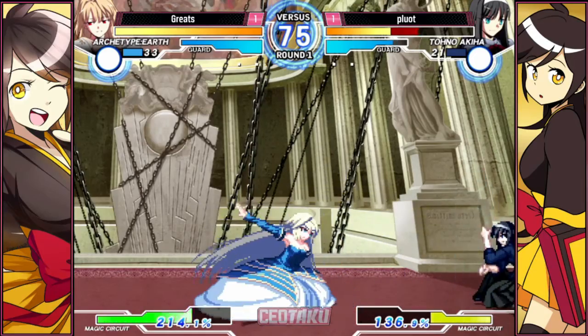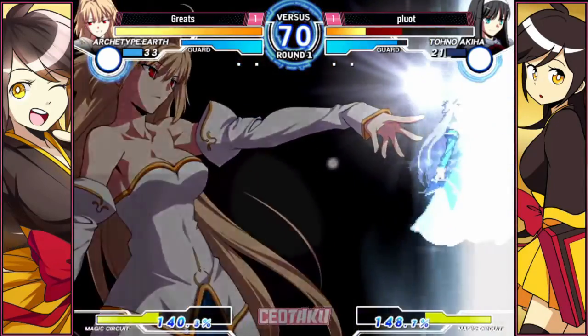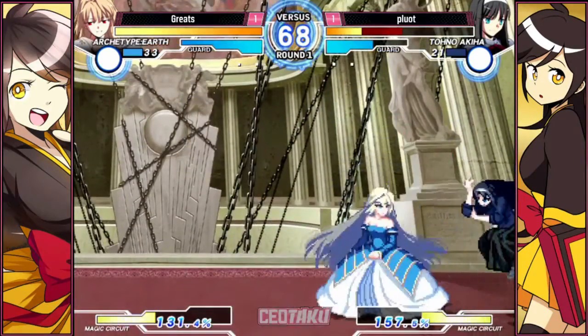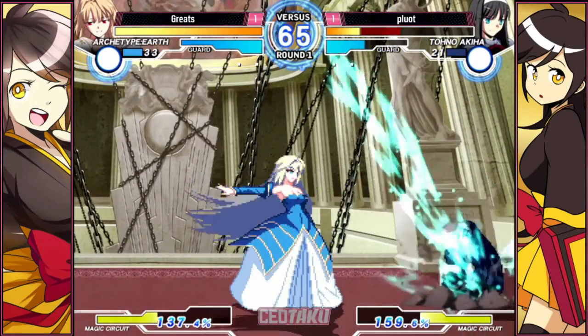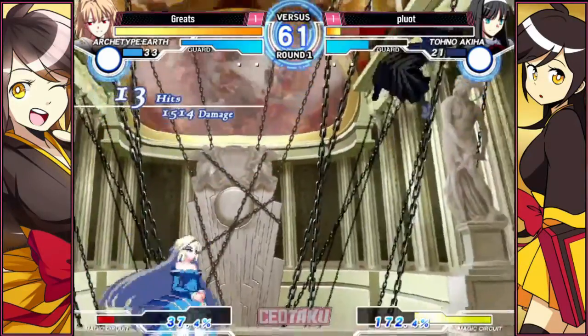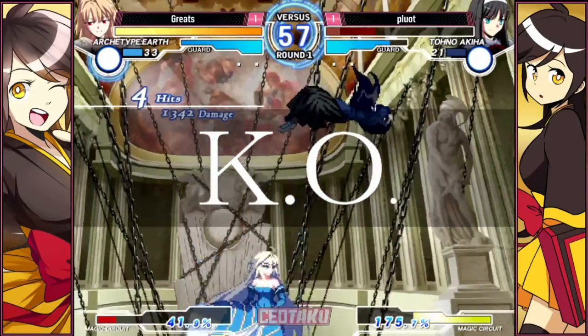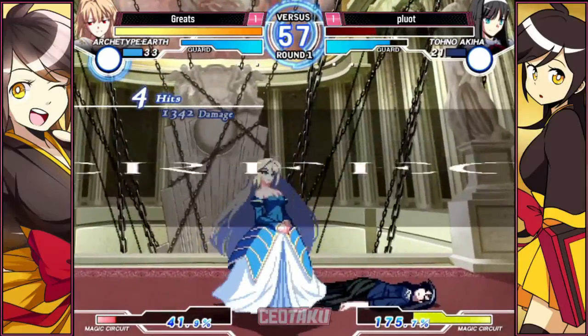He starts to wait. Does Akia have any EXs that are reversal? Yeah, she has a very mediocre DP — it's like the forward rushing one. Nice — calls out the ribbon. But it's very slow, you can't really use it. Nice anti-air. That's a turn.